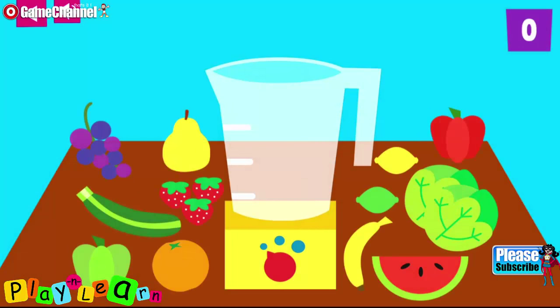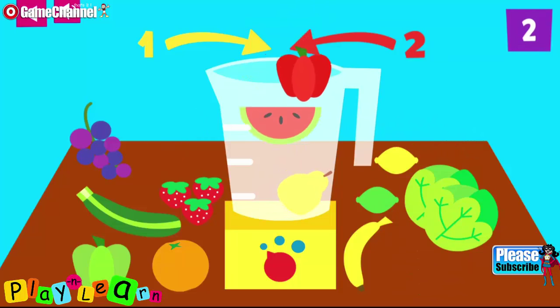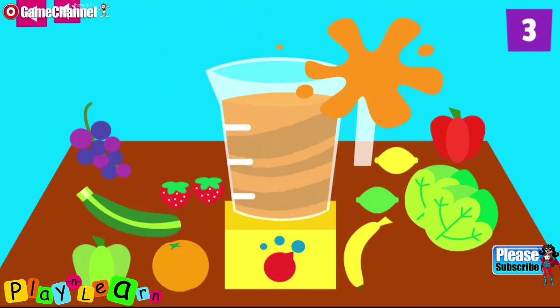Use the blender to make some healthy and delicious drinks. Make a smoothie using three fruits. Add one yellow fruit plus two red fruits into the blender. One, two, three. Tap on the red button to start the blender. You made a scrumptious smoothie.